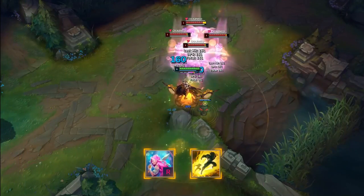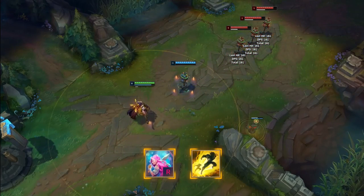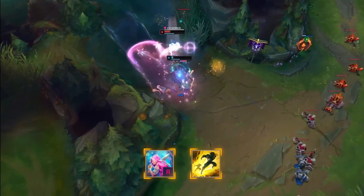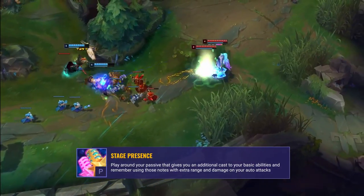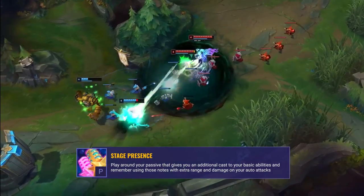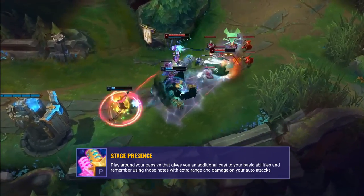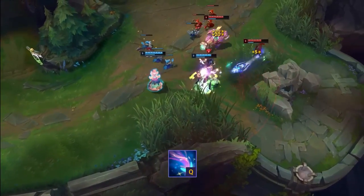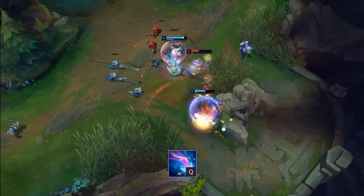Let's finish off with a few quick Seraphine tips. After pressing your ultimate there's a short cast delay in which you can Flash to reposition your ultimate, which is a really powerful tool to use it to engage with. This might not be something you want to be thinking about all the time as you are much better off saving your Flash to keep yourself alive, but if the stars do align go for it. You also want to make sure you're playing around your passive — every third time you use a basic ability you will cast it an additional time with no extra cost. You also gain notes when casting abilities near your teammates, up to 4 per ally. Having notes gives you bonus attack range, and when you auto attack your enemies you'll deal bonus magic damage based on how many notes you had. This can deal a surprising amount of damage so always utilize it as often as you can. Seraphine's Q also deals more damage based on your enemies' missing health, so try to remember this when fighting and use that passive Q to execute your enemies easier.